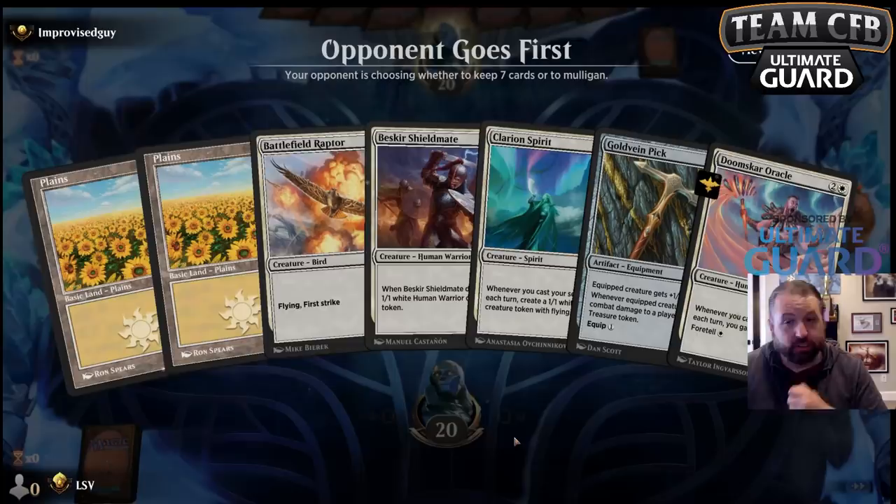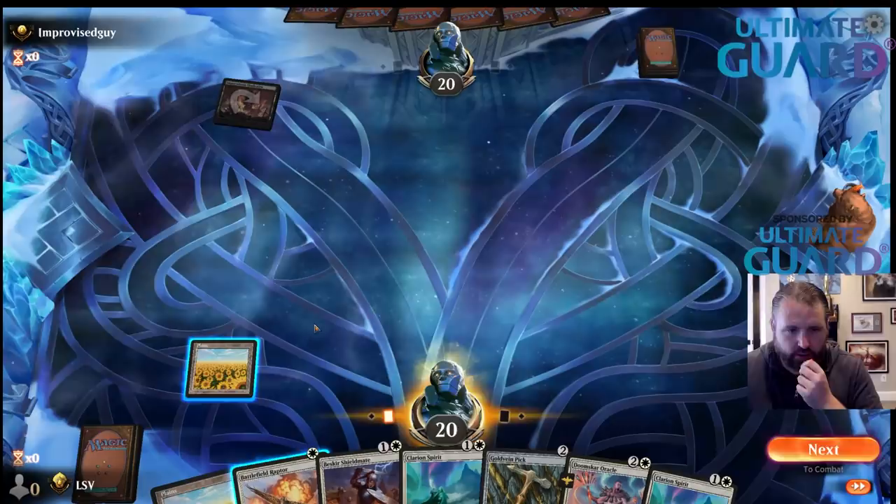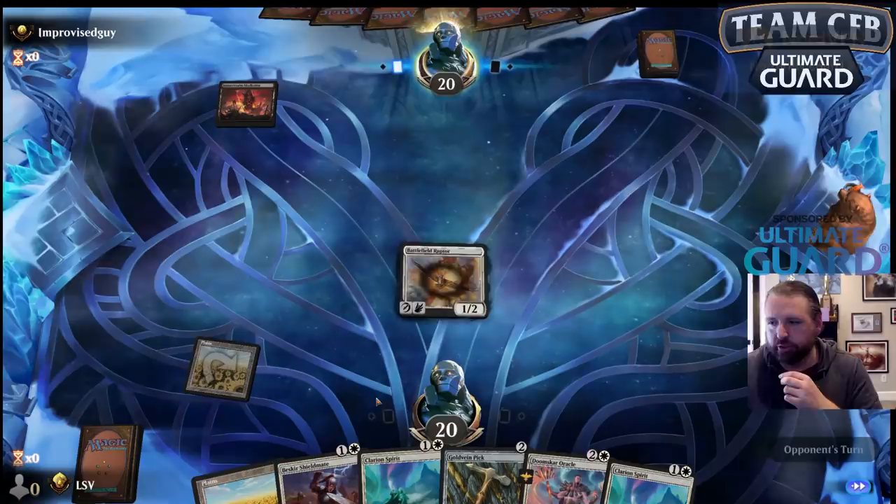This is a nice hand — a good hand. I'm going to play Battlefield Raptor on turn one because look: if I draw a land I can suspend Oracle turn two and go spirit into Oracle turn three. If I don't draw a land I could just play a Gold Vein Pick. I didn't draw a land — I drew that. Let's just play Gold Vein Pick.